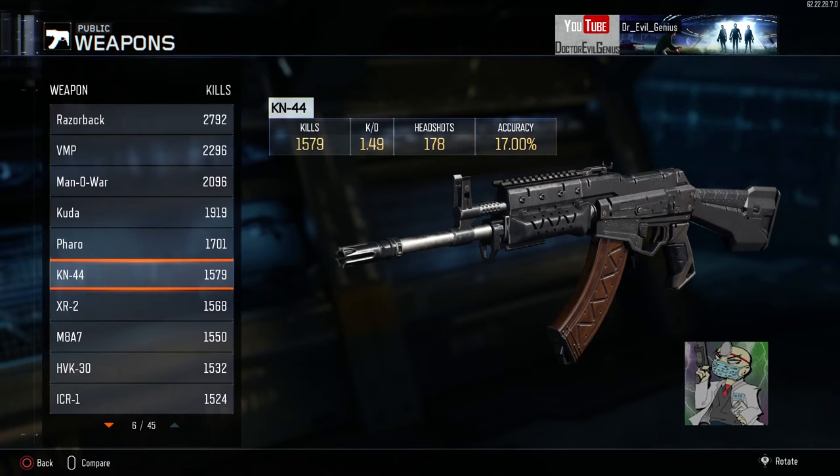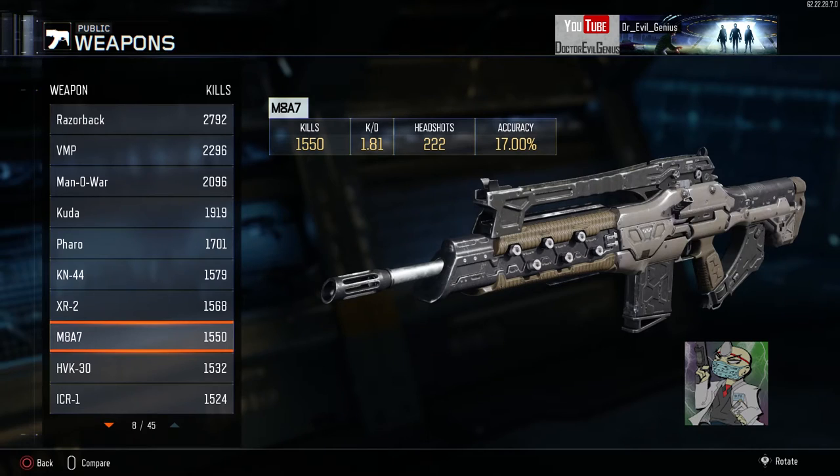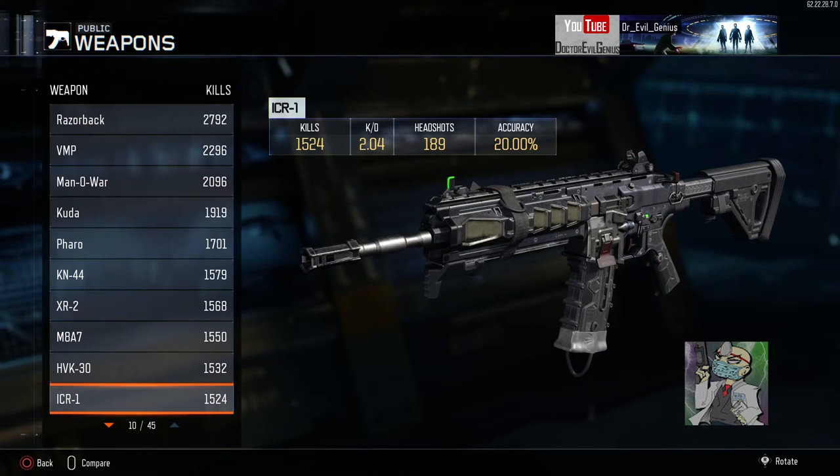I'll be using the Cannon 44 a little bit more after I've had my fill of the XR2. The M8 — I don't like using it, don't let the 181 kills fool you. The HVK did get a buff and I'm looking forward to using it again — that might be my go-to AR. The ICR-1 is going to be fun even though I don't really like it — they've made it a laser. In Hardcore it can put you at a disadvantage because there are places where you need three shots to kill, and where every other gun is a one-shot kill, it's a two-shot kill so the time to kill is just too long.